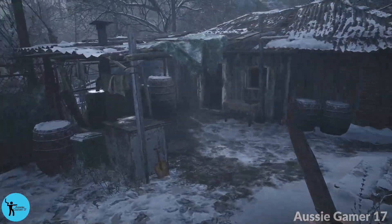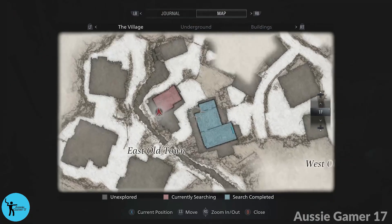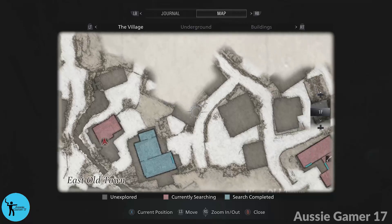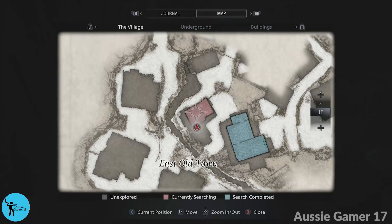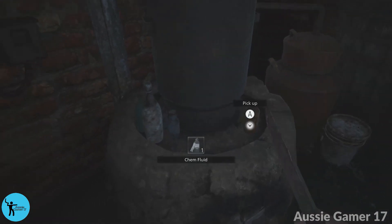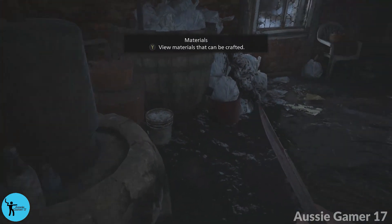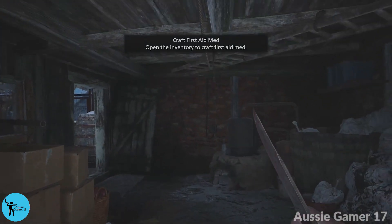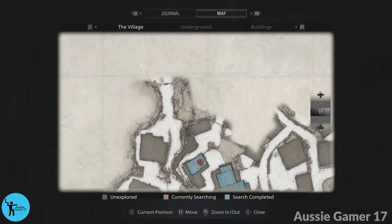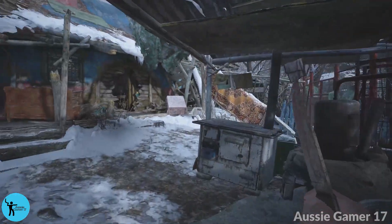Once you've dealt with him, come in here and grab the bolt cutters from right there. From here, grab some loot — the building we came out of is now blue on the map, meaning we've completed our search and got all the loot. This next building is currently red. Let's grab the two bits of loot — that's usually chem fluid and over here should be a green herb. Now it's blue on the map. Head outside and use the bolt cutters on the door here.